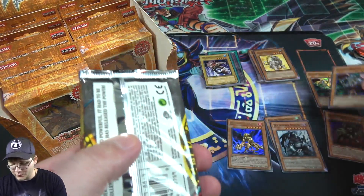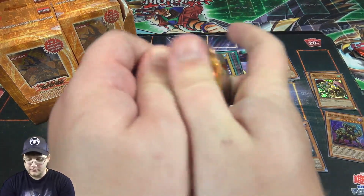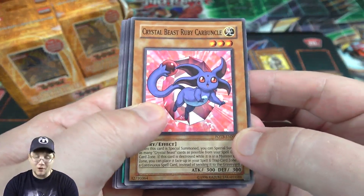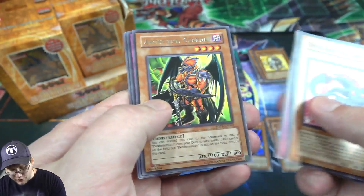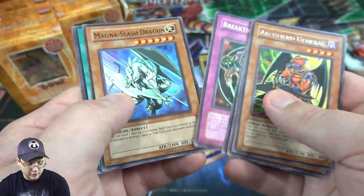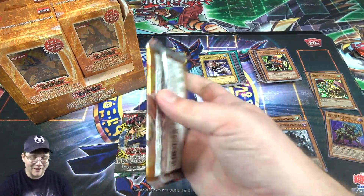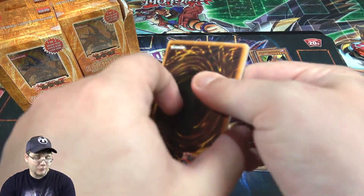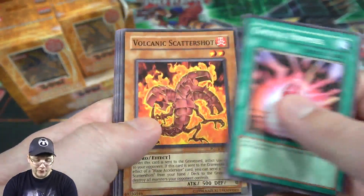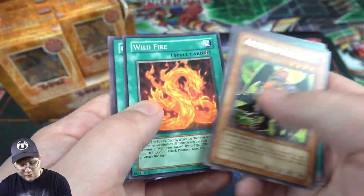Another one of Rhinos — let me get myself a little more room. I'm enjoying this box so far, I'm glad we're getting some holos. Scattershot. Then Archfiend General — that's the one you can discard for Pandemonium, so that's pretty good. I think this is the set where we had those monsters that you could discard and search for a bunch of the field spells. Another one right afterwards — another Archfiend General. That's kind of funny.